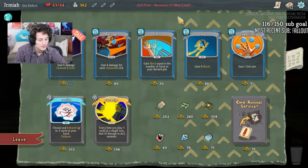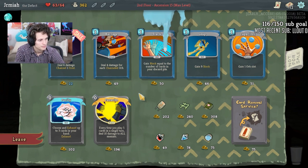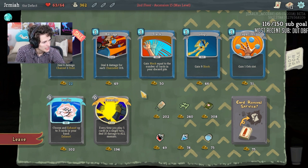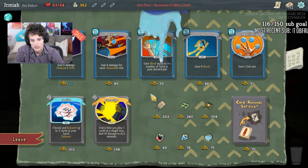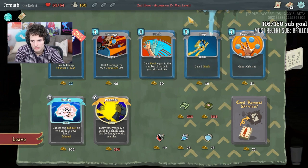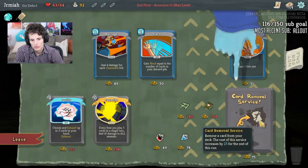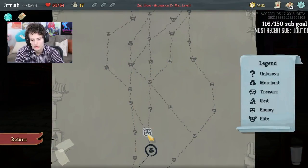Running Capacitor — you start each combat with three additional orb slots. Running Capacitor is not bad because it opens up Consume, it's true. Emotion Chip could be really interesting, but we'll go with Running Capacitor, pick up a Leap as well, and get a Cold Snap since we have the capacitor. We'll remove a Strike too — that's a pretty decent shop. We got removal and a nice little relic.